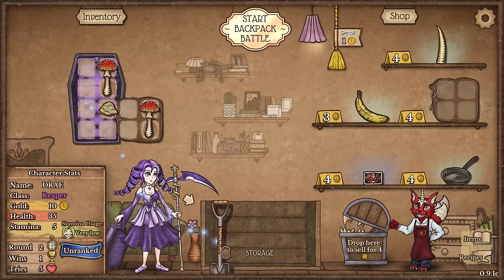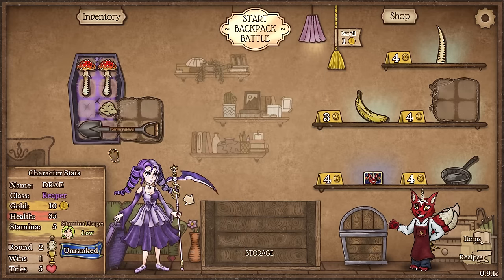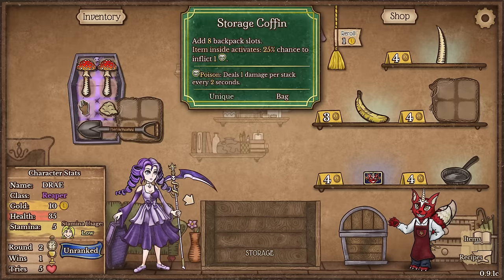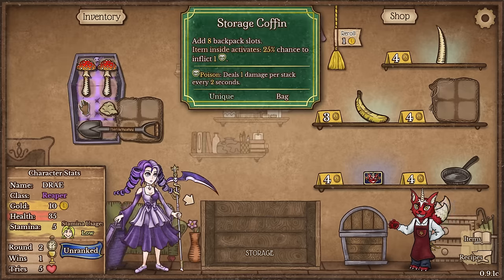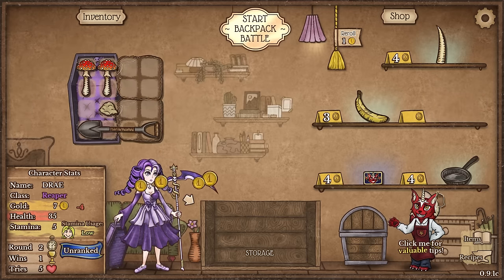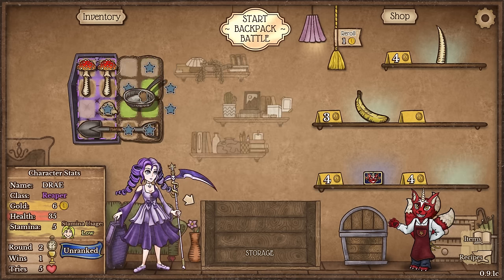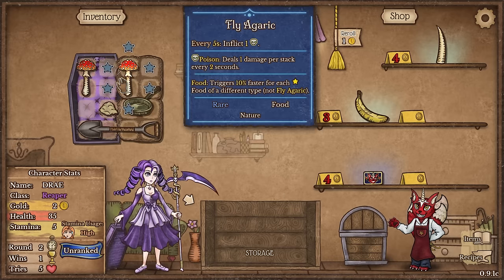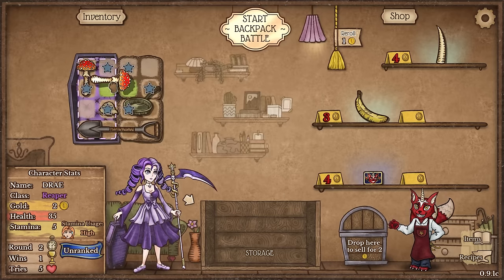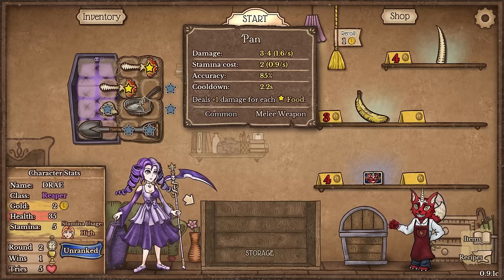So we're going to do some rearranging here. I want to utilize this coffin as much as possible. This shovel is absolutely massive, so we're going to put it this way. Anything that's touching this, we can get more poison. So obviously the more items we have in the shovel, the better. We're going to buy this extra slot to increase our backpack size. And I think I'm going to buy the pan because I do like the pan early on, especially considering we have those two Fly Agarics. This essentially deals more damage the more food we have attached to it.